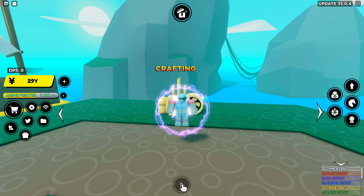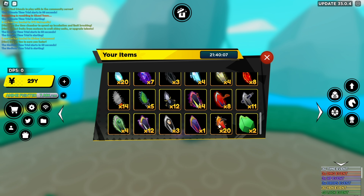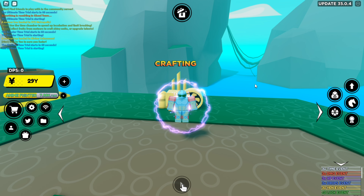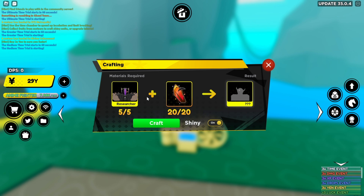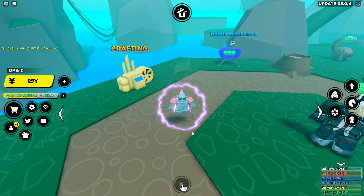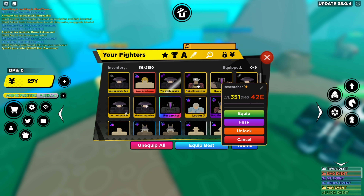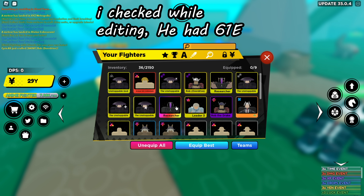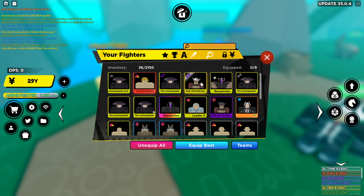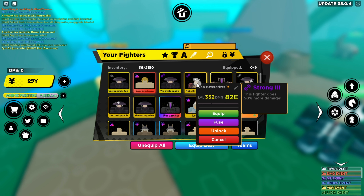I'm back with Anime Fighters. I have six shiny researchers and I finally have 20 shards — got the last one roughly an hour ago. I really hope my Strong 3 gets carried over because that's gonna be a hefty damage increase. Rob Overdrive is now at 82e — that's a big increase. I think the shiny researcher had close to 50e before, so this is very good.